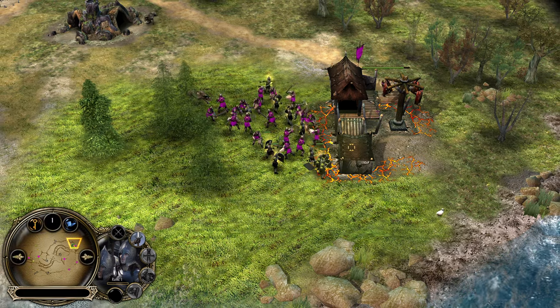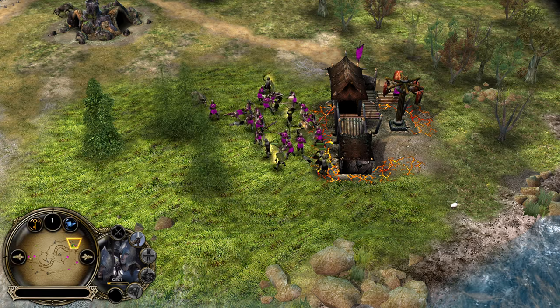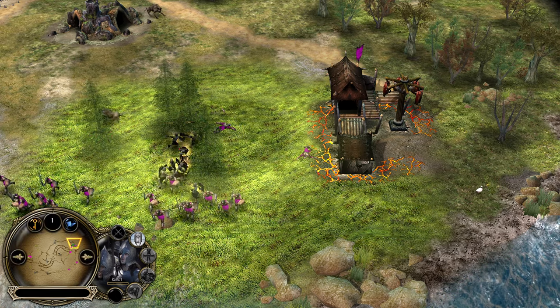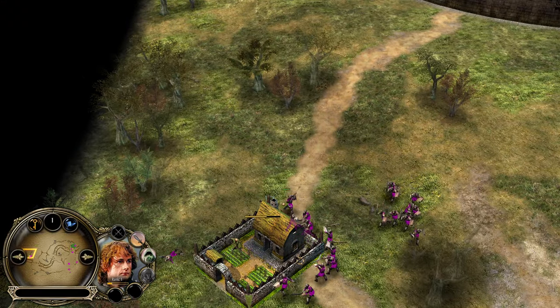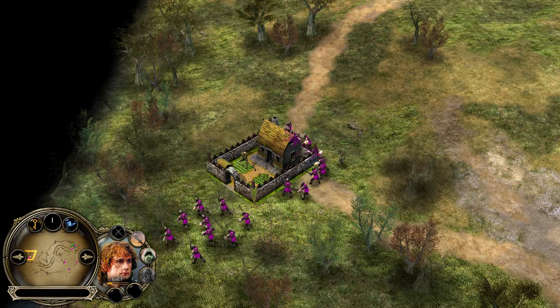Good positioning — but not really, because some of them are attacking the structure and only a few are attacking the Uruks. However, on the land the soldiers are very strong — they have the shield wall formation plus the Elven Wood armor bonus. In the meantime the Hobbit is trying to prevent Uruks from destroying this farm but he can't do much. The farm is gonna go down.